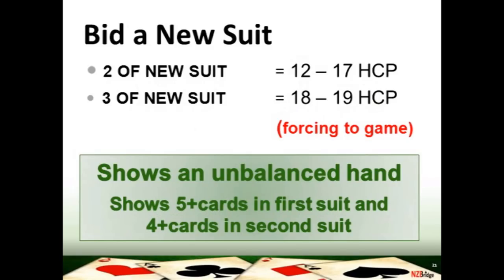Welcome back to part two of lesson four. We're going to look at bidding a new suit in your rebid. So if you've opened one suit and you're going to give your partner a choice by showing them a second suit — if you bid that second suit at the two level, you're going to be showing your partner that you've got between 12 and 17 high card points. But if you make a jump in the bidding and show that second suit up at the three level, you're saying to your partner you've got a very strong hand, forcing them to game, and that you've got 18 or 19 points. When you show a second suit, you're showing an unbalanced hand — the first suit is now five cards in length and the second suit is at least four cards.